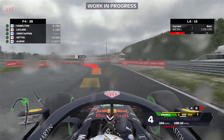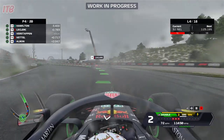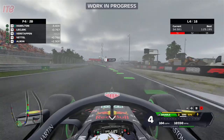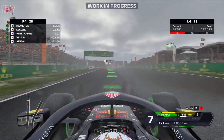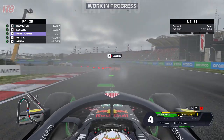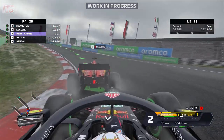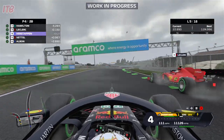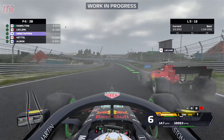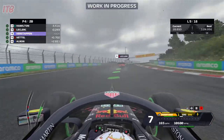That was brilliant — modesty is usually the best policy, but I'm not going to go with that now, because that was fantastic. That was a very good overtaking manoeuvre. Well done me. I think I'm just about the only thing that is absolutely sizzling at Circuit Zandvoort today, because I'm now all over the back of Charles Leclerc. And if it wasn't for a bit of a twitch on the exit, I'd have been alongside approaching turn 8 once again — but we've lost a bit of ground there.